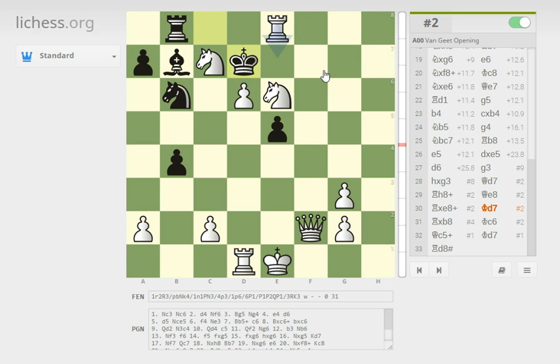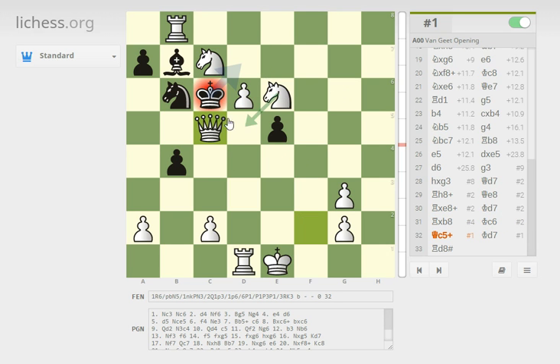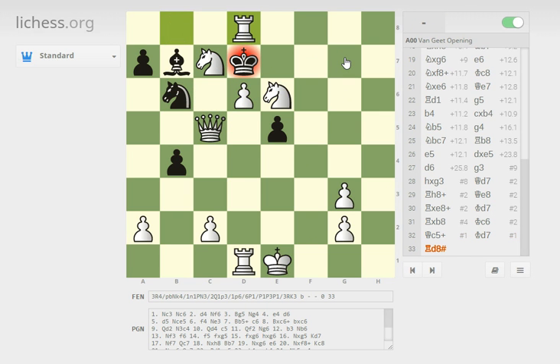White doesn't see the forced checkmate. Unfortunately the AI is a little materialistic, so I was disappointed to see rook takes rook — it's not a bad move, just not necessarily the best. Black tries to bail out with the king, white puts a stop to that using the defense of the knight, the king goes back, and white delivers checkmate. And that's game.